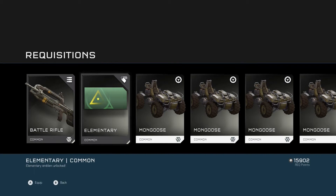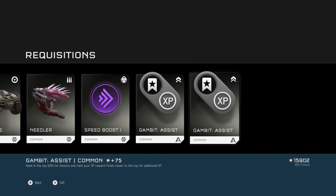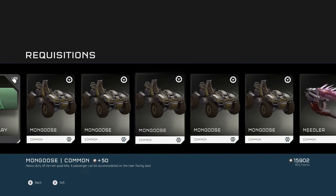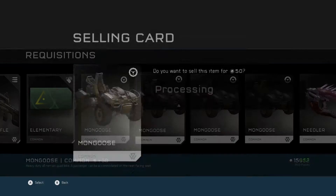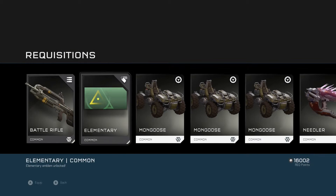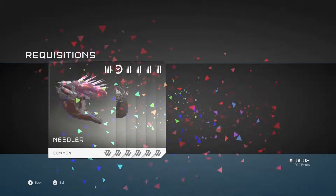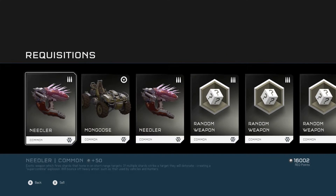Battle Rifle. Common, common, common, common, common — all commons. Just some XP Boost, Speed Boost, Needler, Mongooses. I'm going to sell them because they're really, really common. And I've got 16,002 requisition points, so I may buy some just to make this video longer.